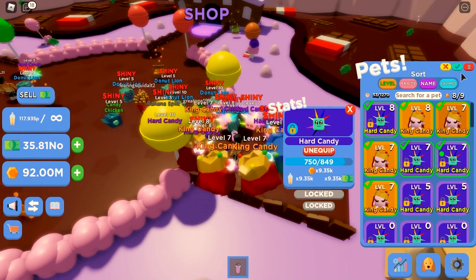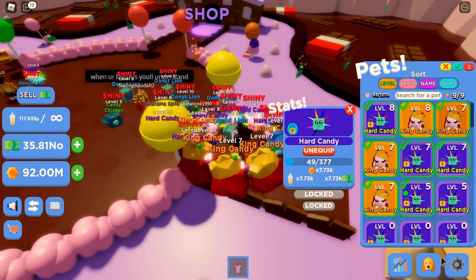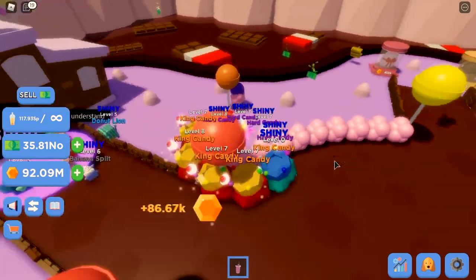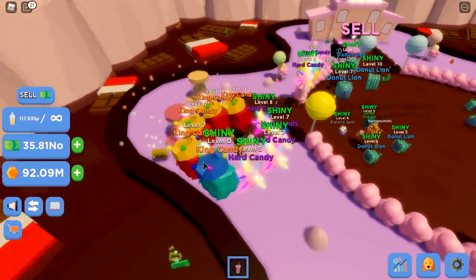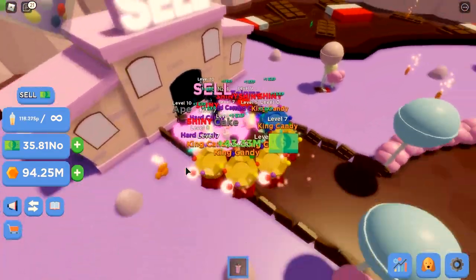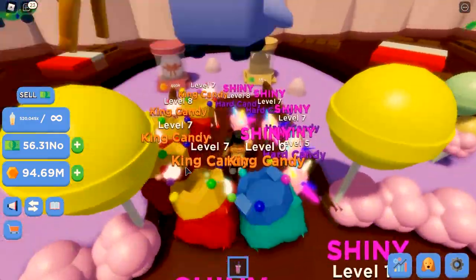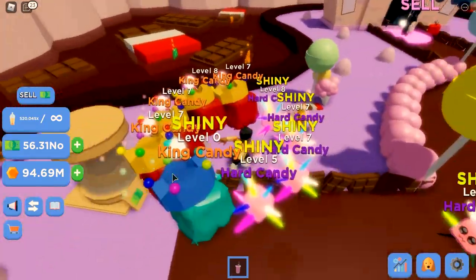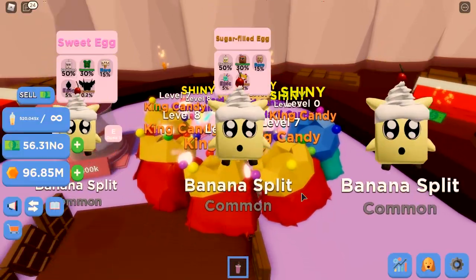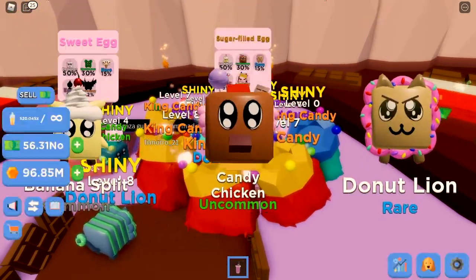You should be able to filter by highest stats — that would be great especially for new players who have to go through all sorts of different pets. They should have the strongest pets at the top and weakest at the bottom. So that's my feedback on the filter system. Full team of King Candies, and now I have my first shiny King Candy. Next major goal is to hatch the secret pet. Let me know if you want a giveaway stream — thanks for watching, catch you next time!